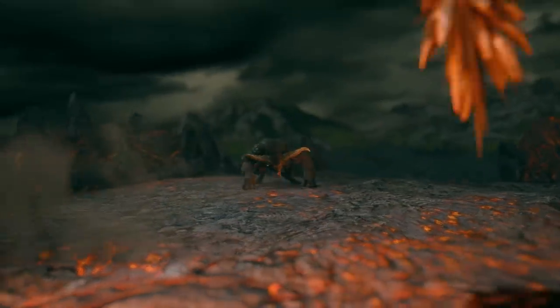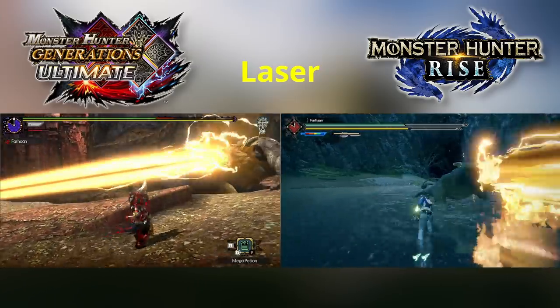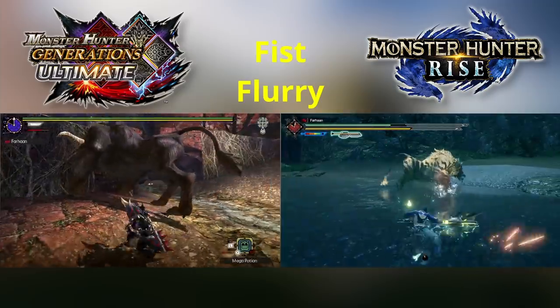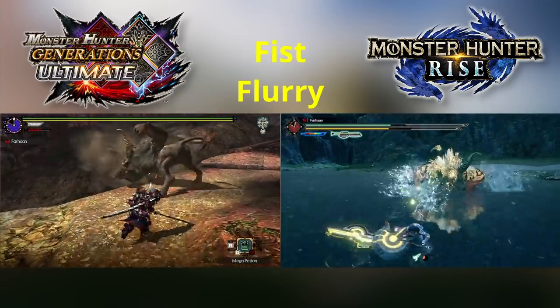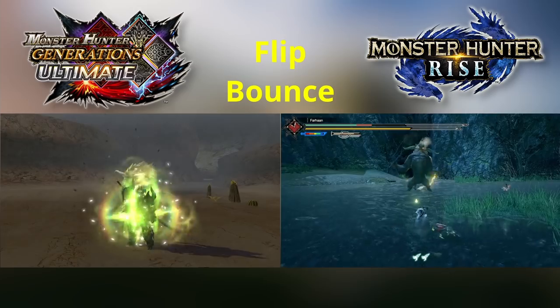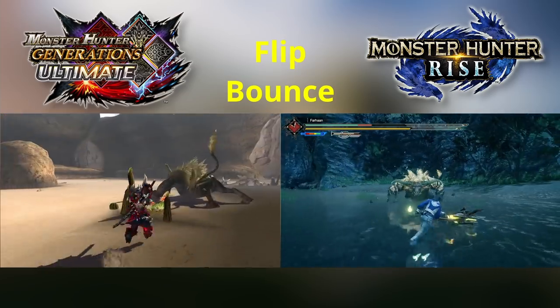So why is he considered easier? The problem is that they toned him down a little bit too much. His attack animations are heavily slowed down, so you can see them coming from a mile away and dodge. He also has massive end lag on his attacks, and he will regularly stop and taunt, giving you even more attack opportunities. This isn't necessarily a bad thing on some monsters, but this is Rajang — he is not supposed to be like regular monsters, he's supposed to be a challenge.